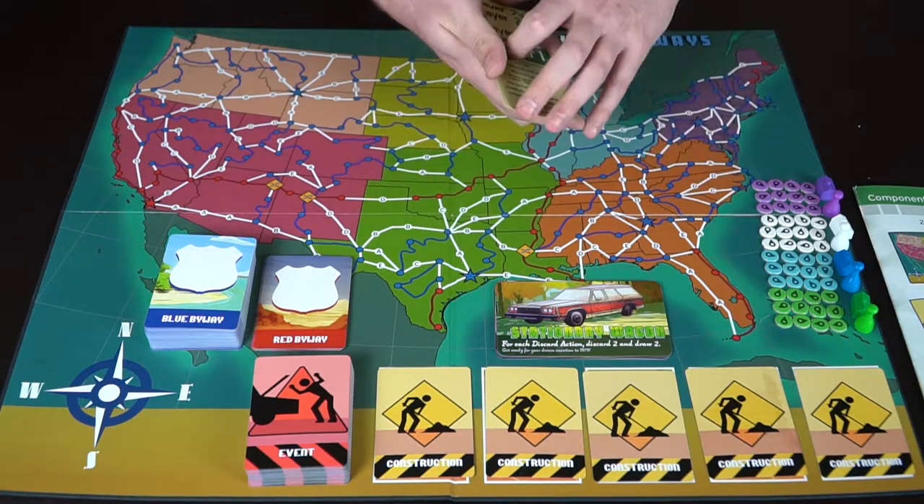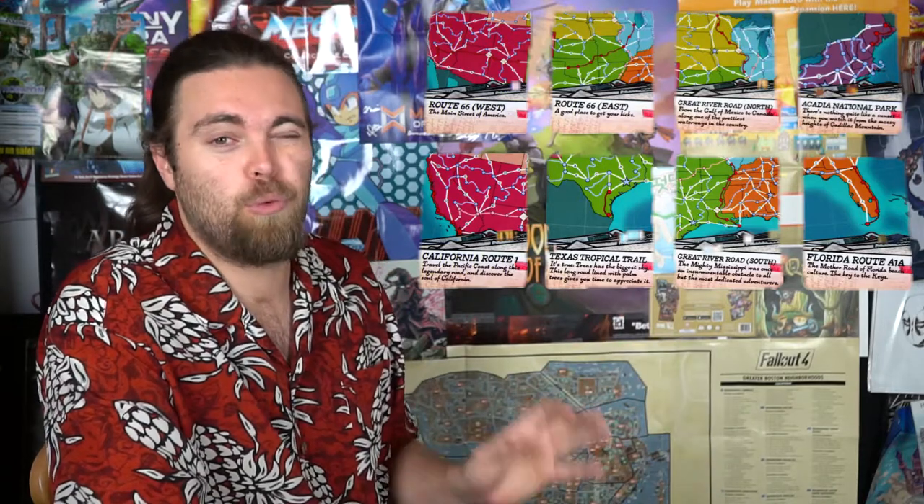Setup is pretty simple. You take cards from the red and blue decks and do a little draft — you take a card, pass one to your opponent, they take a card and pass one back, until everyone has locations: one location to another. You set those up on the board with your tokens to indicate where you need to start from and end up at. Then your car and home base are placed, and each player gets cards starting with the first player.